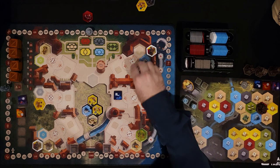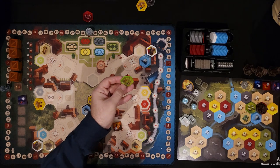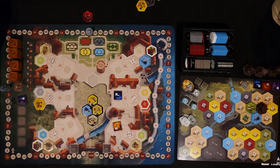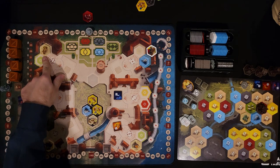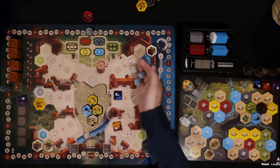Rolled a six and a three — three is the white die so we put that there and bye-bye goats. With the six I could grab the carpenter's workshop, which allows you to take a building tile when you play it. I'll put that one into my duchy. With the three, I think we're going to take the bank.